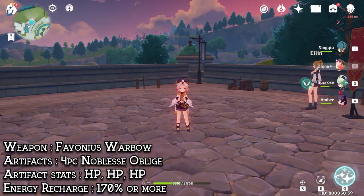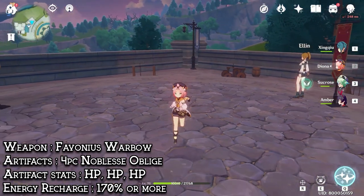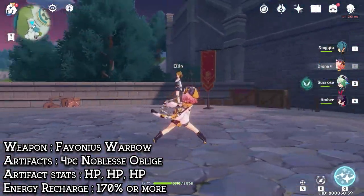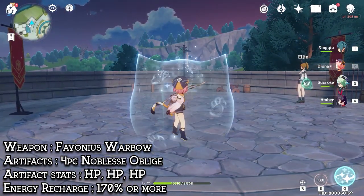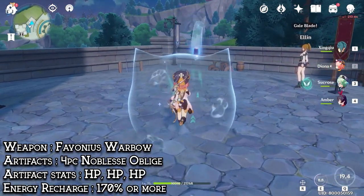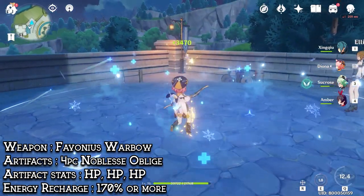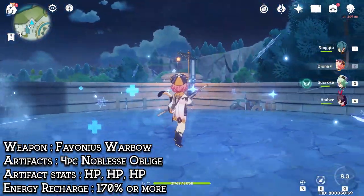Diona will be playing like she does in other teams. She can be a battery just by using the Favonius Warbow, and she will be using the 4-piece Noblesse set. Building her is quite simple — just stack up HP as much as possible to strengthen her shield, as well as crit rate if you are using the Favonius Warbow, as it generates non-elemental particles that can recharge anyone very well, only if you land a crit hit. Her energy recharge should be around 170%, and she should be leveled to at least 60 out of 70 in order to unlock all of her passives, and after that you don't really have to level her up any further.